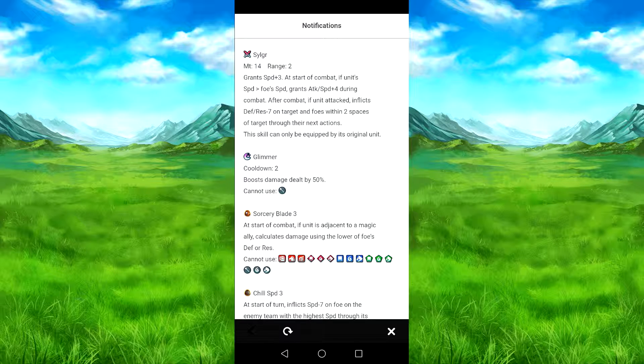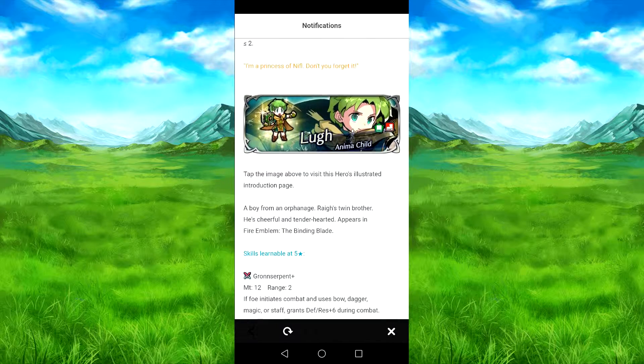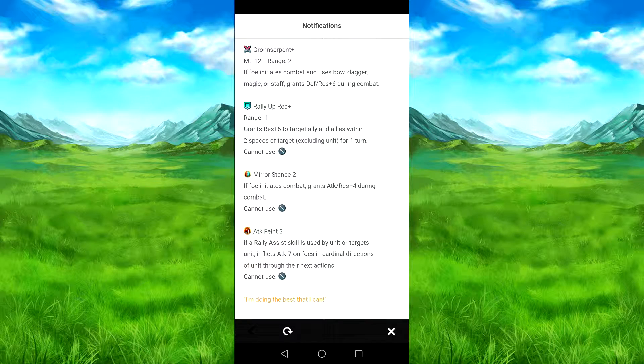So we're going to be Hamba Santa. I think she's Glimmer, Sorcery Blade, if you need to do a magic ally. She gets to drag some belly, chill speed, and speed tactics. And we have Lug. We have a big stack, four stars, so it could be — you can point down one. So you have Grunt Serpent, Rally Up Spres, Mirror Stance, and Attack Paint. It's not too bad.